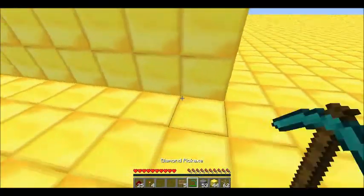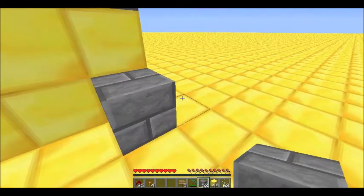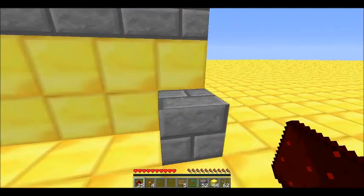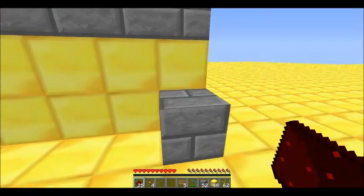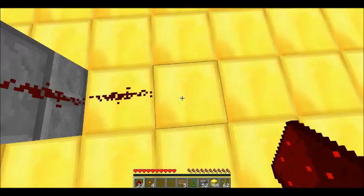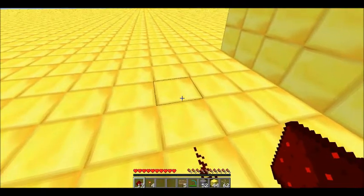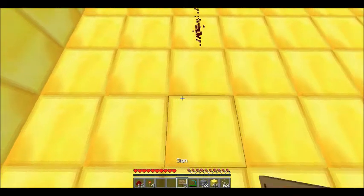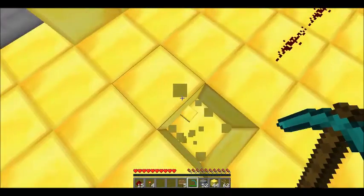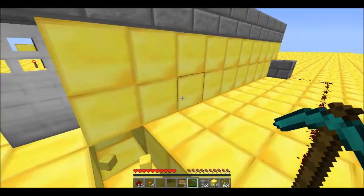For this one, let's place down a block right here. We're just going to run — hold on a second — we're going to put redstone here, here, and here. I'll just run it this way a little bit, and then right here, mine down, and over here.